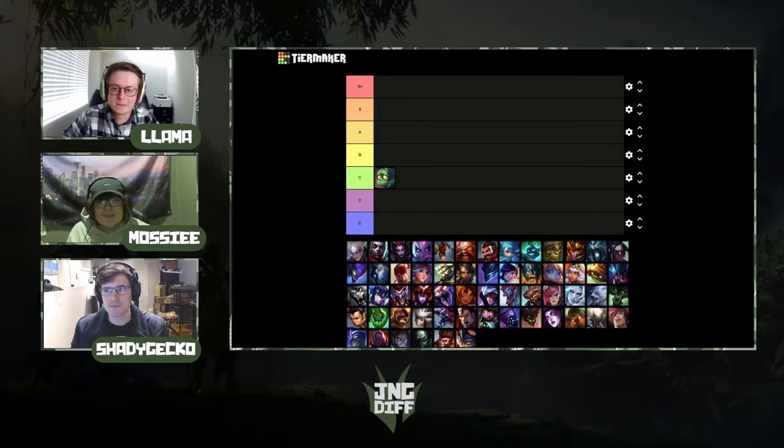Next is Diana. My personal opinion is that she's actually S-plus tier. I think she's just as strong as Hecarim, if not more — those are the two champions in my mind that you can blind pick. It doesn't really matter — she can power farm, has amazing ganks, scales well. There's really no downside right now. I can't think of a situation where I wouldn't want to be Diana.